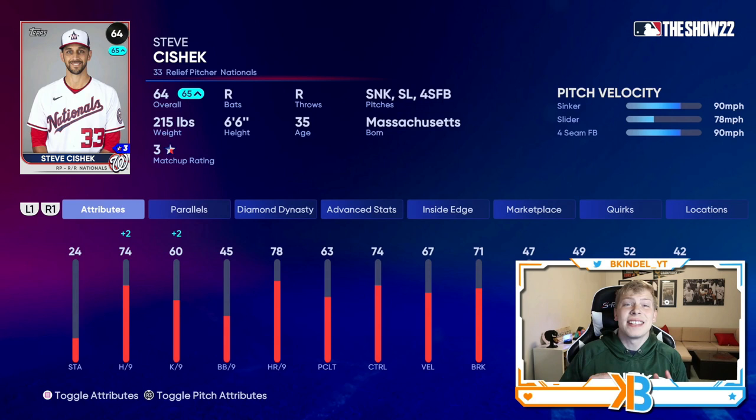Same thing with Steve Cishek. 74 hits per nine is great, 78 home runs per nine is great. He has a sinker, a slider, and a fastball. But what makes the Steve Cishek card so good is his windup is so funky and just throws people off, making it very hard to time his pitches. So he's another card I can throw in there confidently and think he could get three outs.